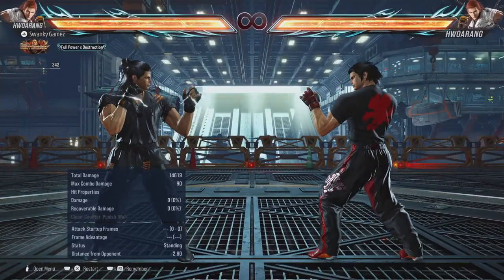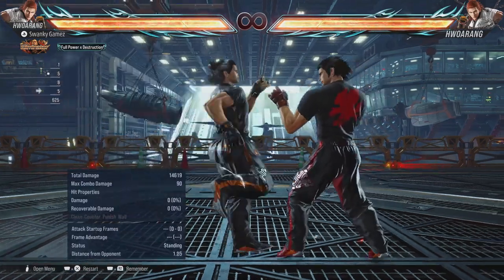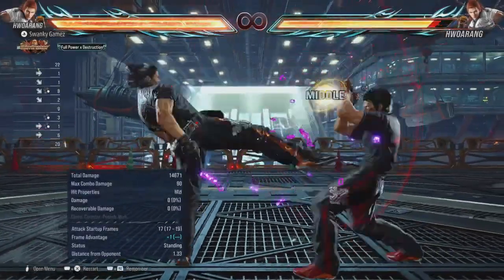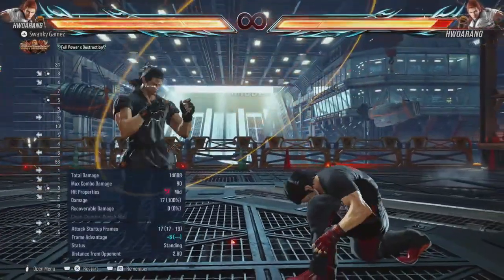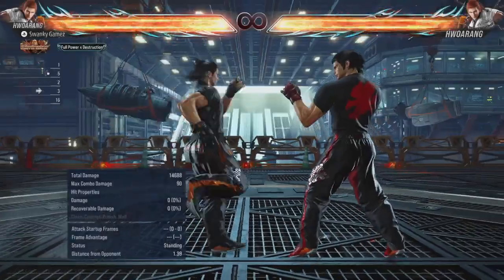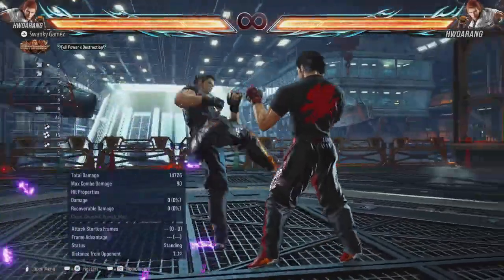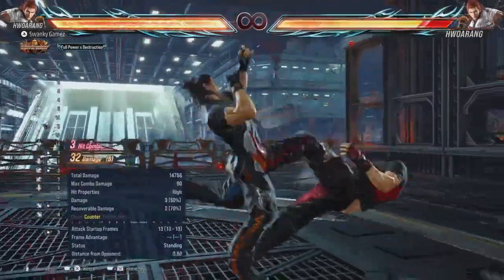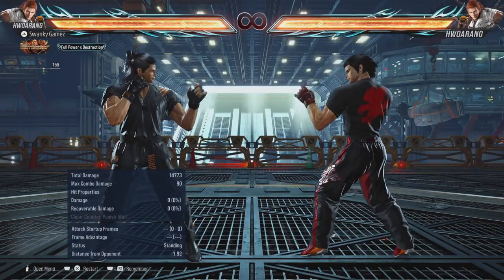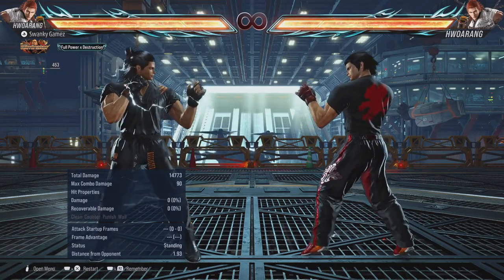Before we get into the next part, there's a key move I failed to mention: right flamingo stance down-forward 4. On hit this leaves you at plus 8 with your opponent crouched in left foot forward. On block this is plus 1. And on counter hit this will be a full launcher — very important, especially when you're trying to stay more compact.